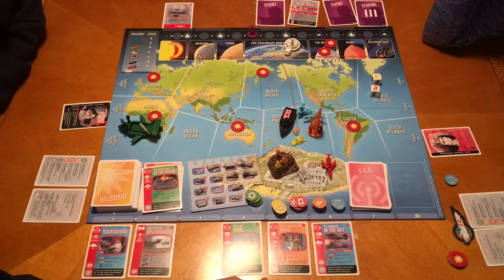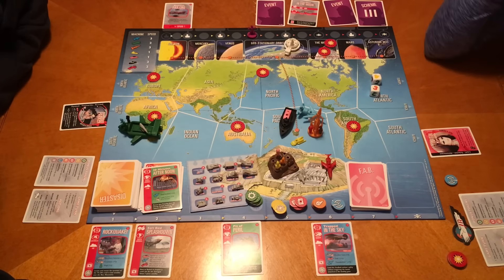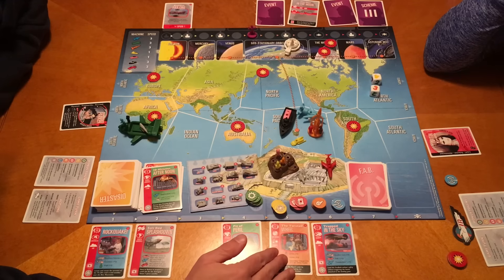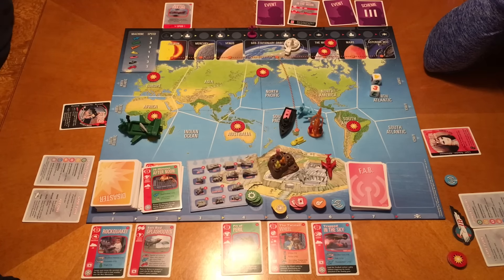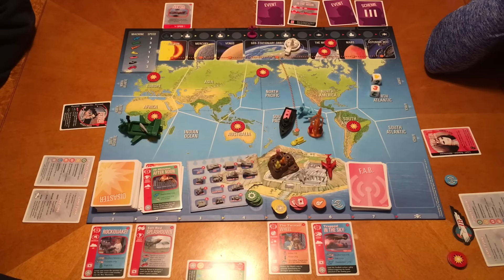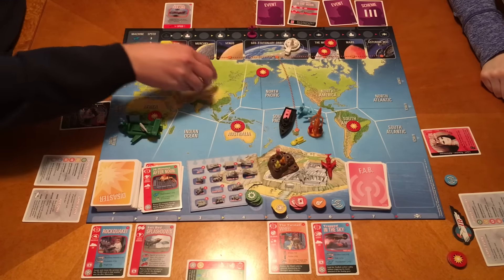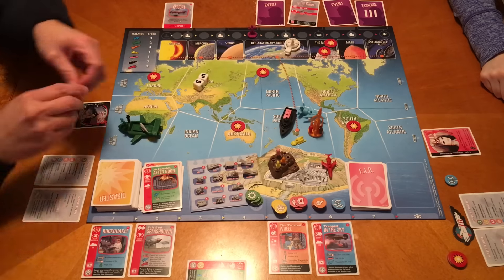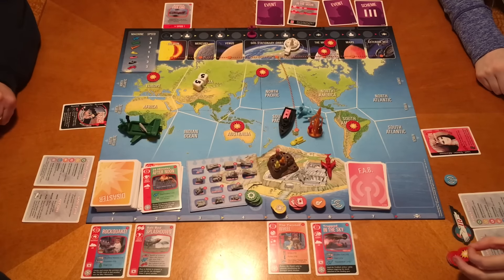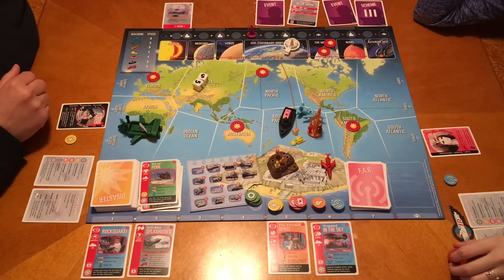Unfortunately that won't give much of a bonus since I need 11 and I need the neutralizer tractor in the Indian Ocean for plus three. But I have the Mole and I'm getting a plus four, so I need seven. Come on! I got a ten - woohoo! So I beat that one. I get a yellow and a green. With the green, let's build the transmitter truck - that is G.